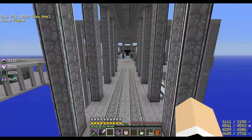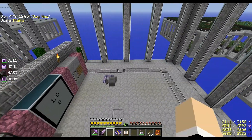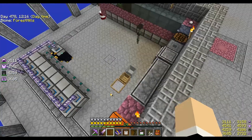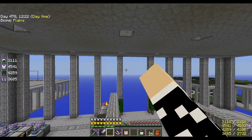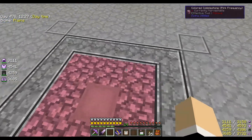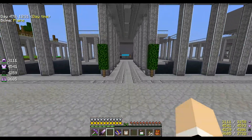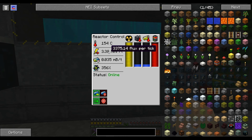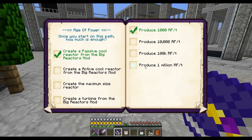Turbine producing a thousand RF a tick — we are doing that. Let's go check our power usage. I've changed some things up — moved the deep storage units downstairs, moved some machines and the soul sand creation out there with the cobble gen because it was getting laggy. Right now we're using about 3,400 RF a tick, so we're definitely over a thousand. We're not quite at 10,000 yet, but we can produce more than that — we're just not using it. If we combine all the magmatic dynamos we're probably producing more than 10,000.